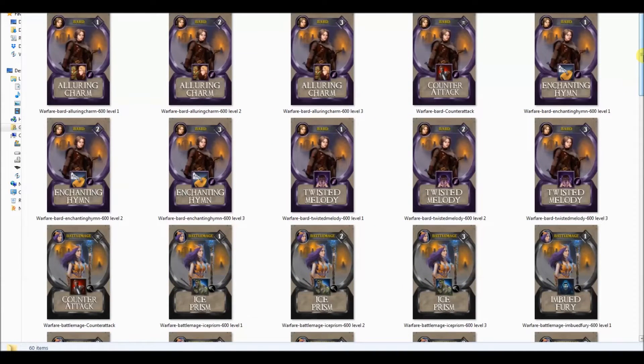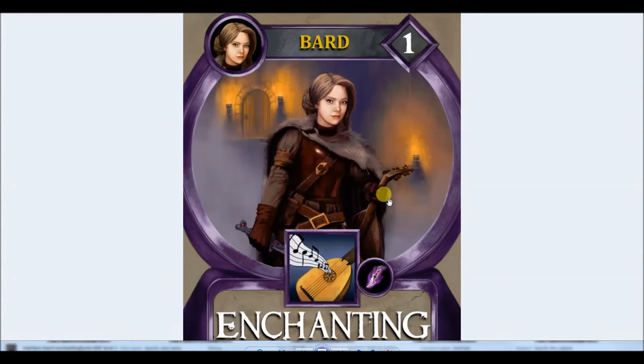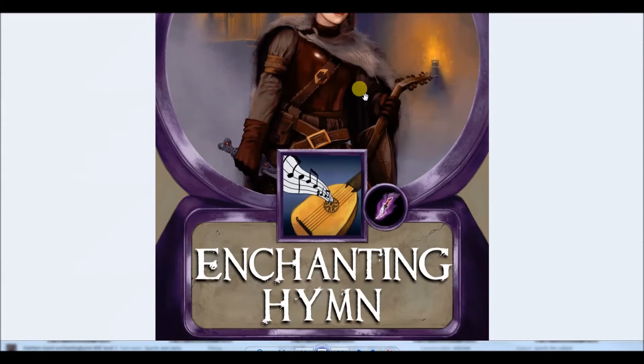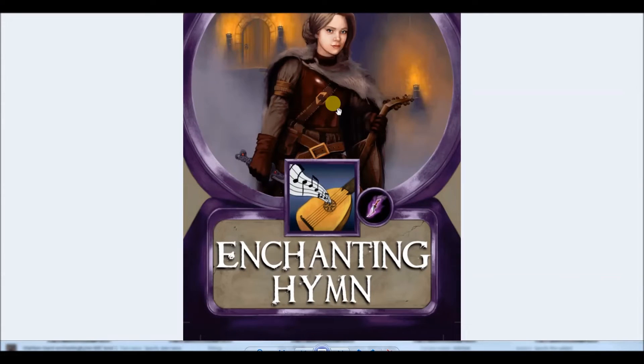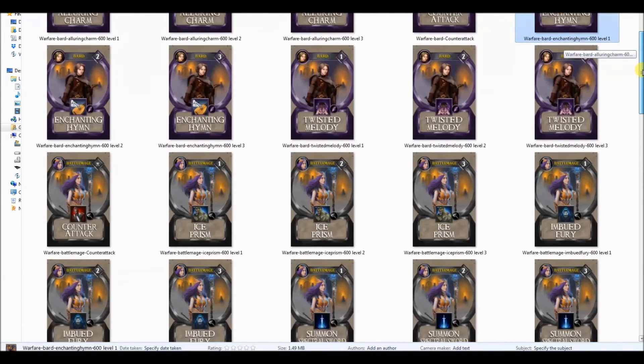There's a bard hero in the game named Matari — very cool. One of her abilities is Enchanting Hymn. Let's say your heroes are attacking a guardian with very high warfare values. Matari can activate Enchanting Hymn anytime during the hero phase, which boosts all heroes' warfare values by +2 at level one. At levels two and three, it costs a little more essence but raises those values even higher. Very useful when combating guardians where you need a little extra.